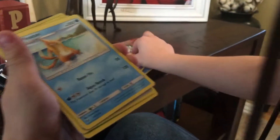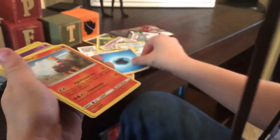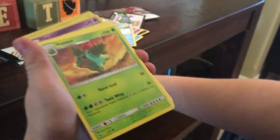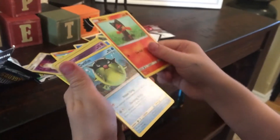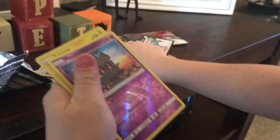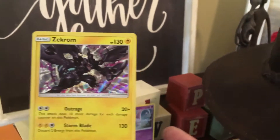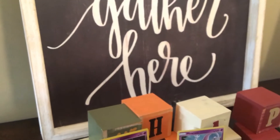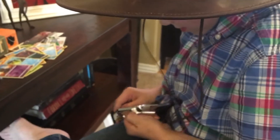Nice card. Floatzel, Scrafty. There's the energy. Torpol, Lillipup, Ivysaur to go with our Bulbasaur — Bulbasaur evolves into Ivysaur! Zorua — oh yeah, you know that one. Qwilfish. Marshadow reverse — that's a rare. And Zekrom is the holo rare. So as new collectors, we're seeing a lot of Pokémon that might be a little older but we've never personally owned them before.